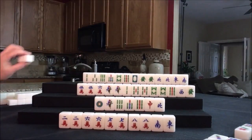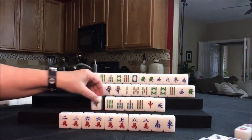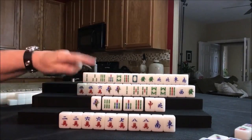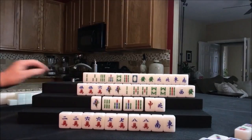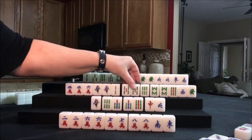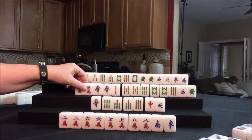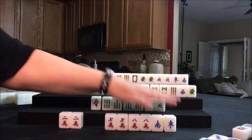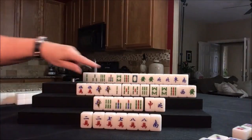Nobody can take it, so we're going to draw for south — seven bam, that was a good keeper. We're going to discard a one dot. These are isolated, potential chow, potential chow — singles, not helpful. But we have two blocks out already, here's three, four. All we really need here is a pair, and then to fill in the chows. Draw for west — six bam, that was a good keeper. Potential chow, potential chow, potential pung, potential pung or chow. Let's get rid of the six crack — six crack would be pung. Let's discard east.